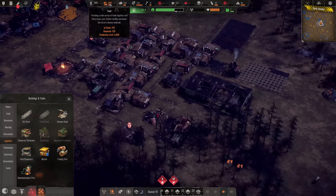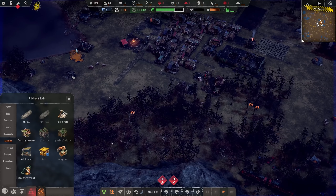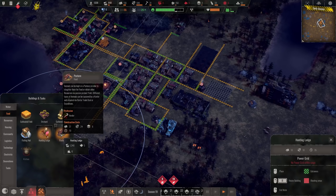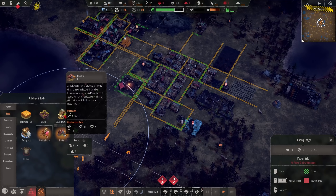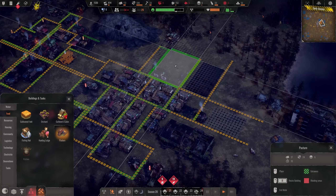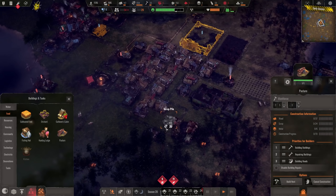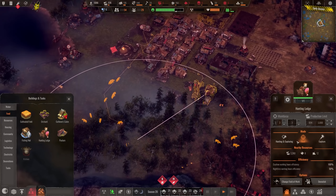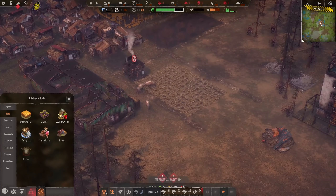Food is going down, so I hope the first harvest is coming in. We are growing really, perhaps a bit too quickly at the moment. We could have a pasture now — animals can be kept on pastures to slaughter them for food or obtain other resources via passive product yield. Different types of animals can be captured by a hunter and acquired by a barter trader. This is huge — we might have it out here. There we have our first pasture coming up. We can probably capture them here — hunting and capturing, at the moment it's only hunting, then take them to the animal pasture.